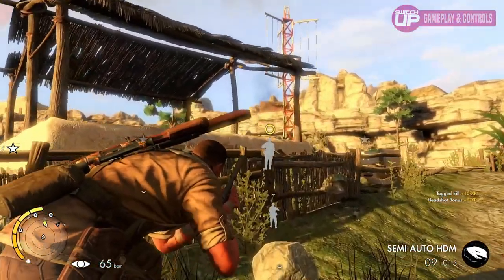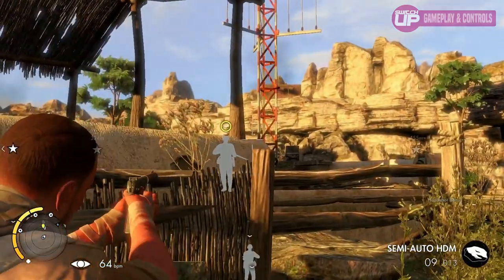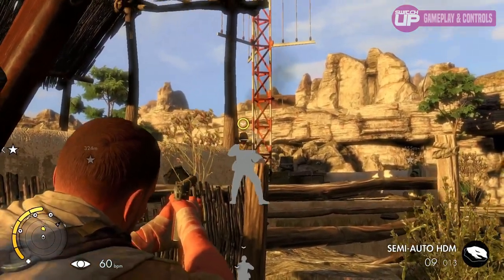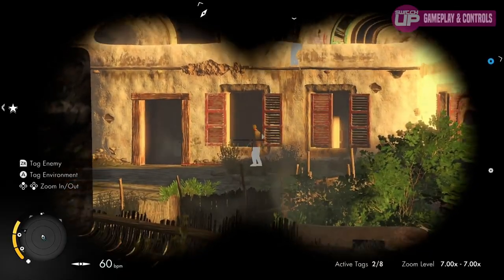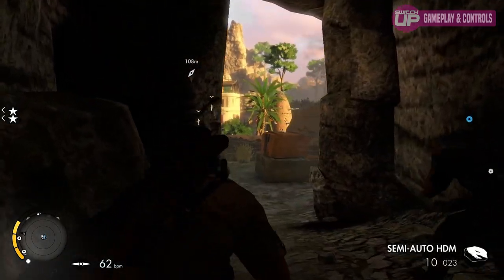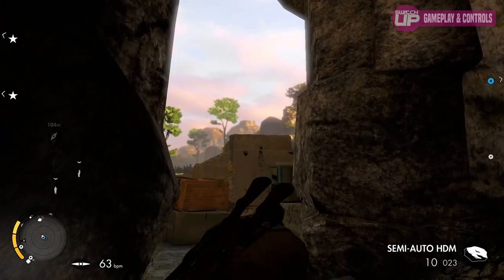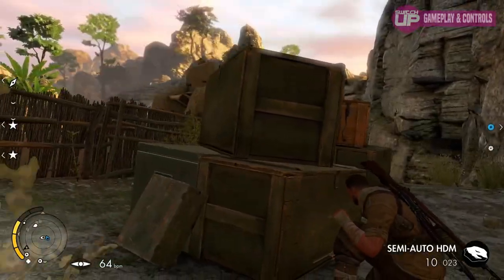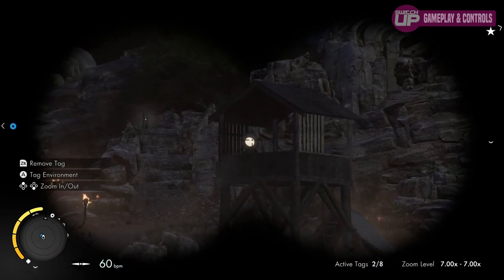Unlike the previous title, they opted for much more open maps. Think early Hitman games and you'll have a decent idea of how much of the game plays out. With so many alternating routes and a wealth of objectives, it can be quite daunting when you first start out. Using your binoculars, you'll be scouting and tagging up to seven enemies, showing their locations through walls. In the easier difficulty modes you can save almost anywhere, but as you reach the hardest modes the entire level must be completed in one take, offering a ton of replayability as well as a serious challenge for veterans.